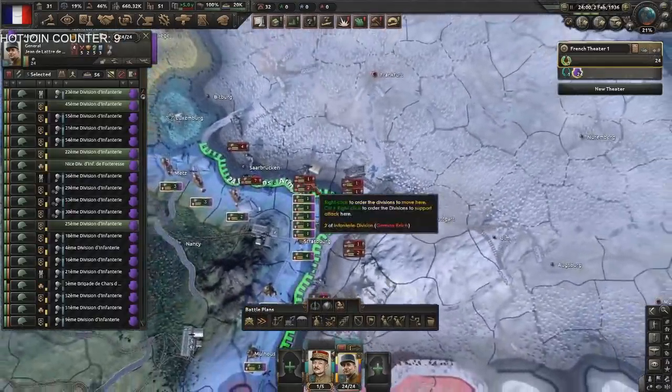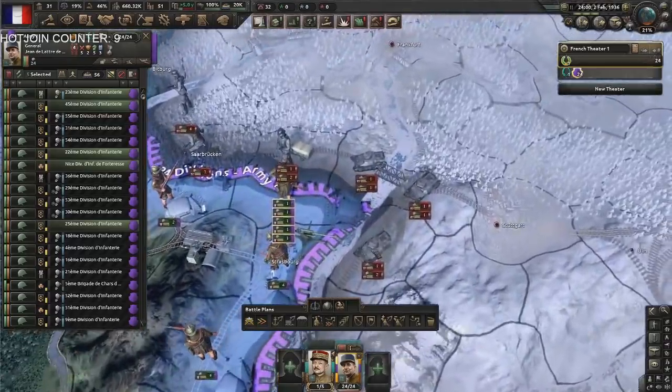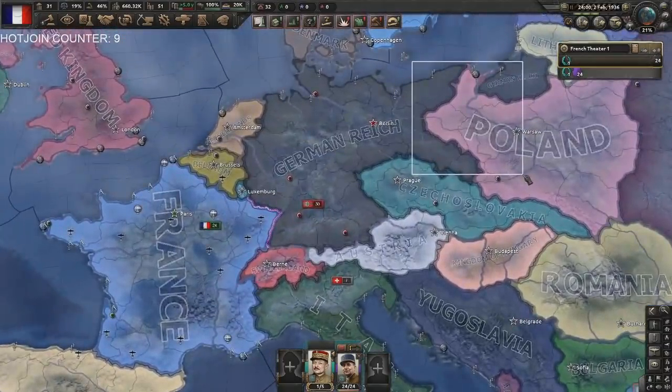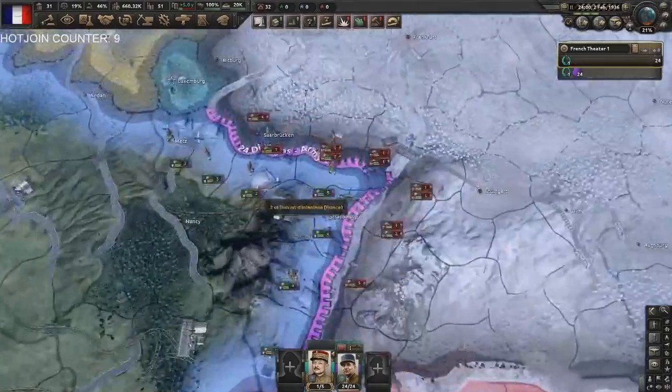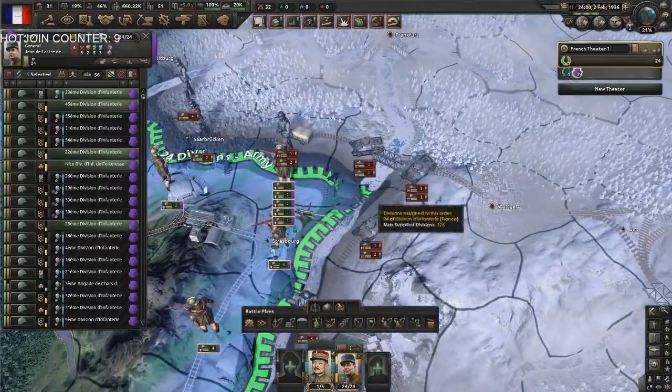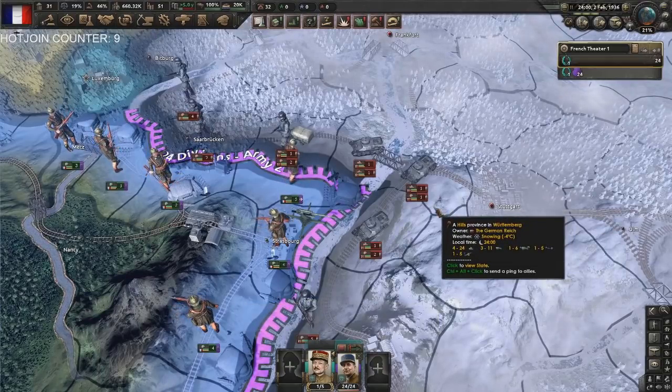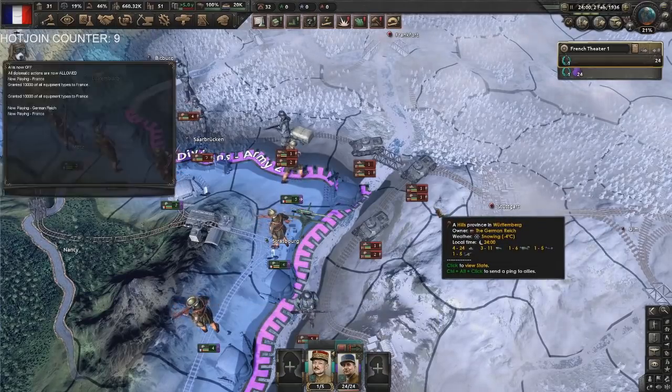To demonstrate this, I thought it would be strongest to demonstrate on the Maginot. For example, when the Danzig war happens, Germany's in Poland with most of its stuff and France wants to put some pressure. Let's say France attacks from this town on the Maginot. To show why this is super super OP, this is the best situation to show it.